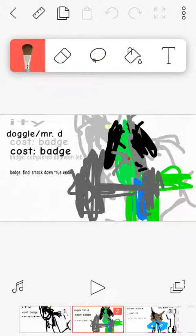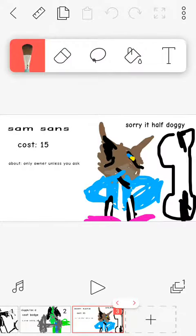The skin — he's based on my dog, the dog we all know and love. Sam Sans — it is half like Doggy from Piggy, but costs 15, only for the owner unless you ask. Now he's based on the pickle skin but he's actually a bear — it's actually Sam Sans.